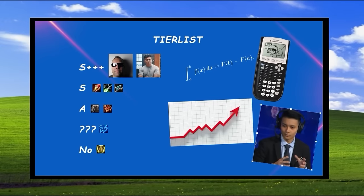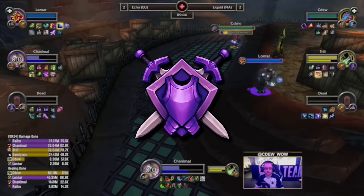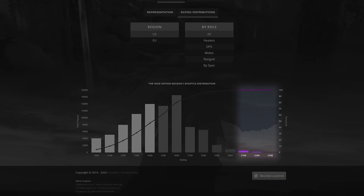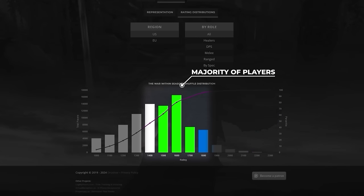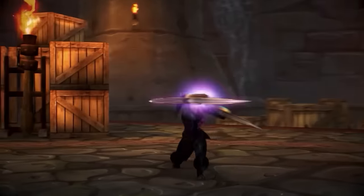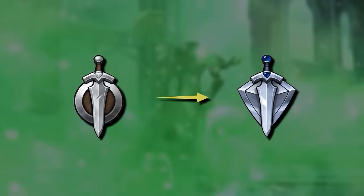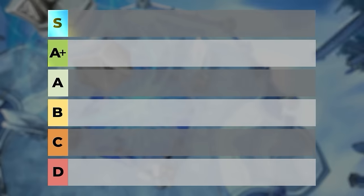Most tier lists out there, including our own, have one huge problem: they're based around competitive play, only focusing on the highest ratings. So unless you're part of this tiny 1%, most tier lists might be completely different from your experience. It's time to shift our focus here — the grind that represents the majority of players. We analyzed data from WoW Arena Logs, comparing win rates, first death stats, and DPS rankings from Combatant all the way up to 1800 to make a brand new solo shuffle tier list for the average player, giving each spec an adjusted ranking from S all the way down to D tier.